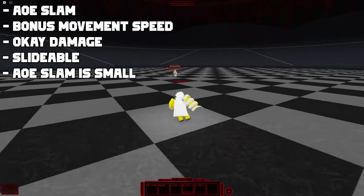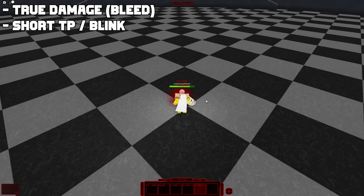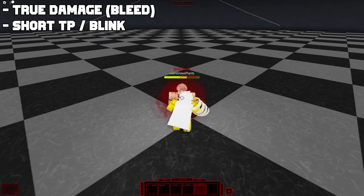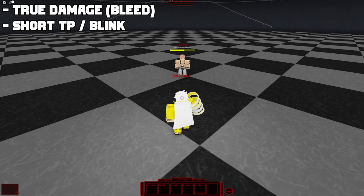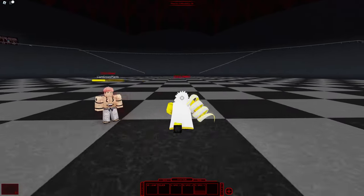Although I do warn you that the hitbox is pretty small and hard to hit. Onto the last move, that being DF — you dash to a target in front of you and stab them multiple times. This does inflict bleed damage, which means that your target cannot block it and will be forced to eat the damage if they are hit by the DF move.